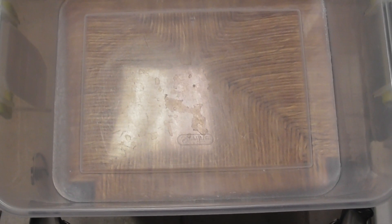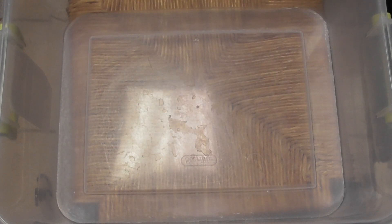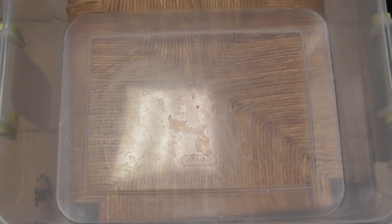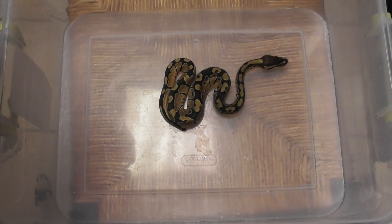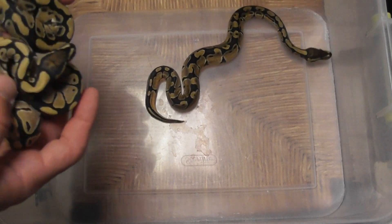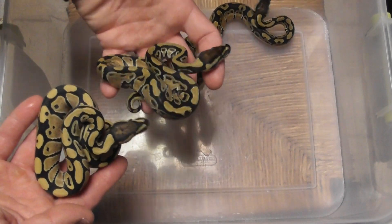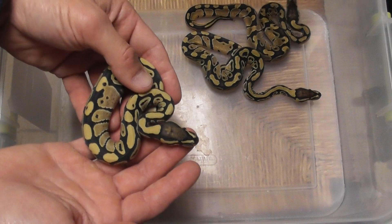Clutch number nine — a desert ghost pastel enchi, het clown, het ghost (aka hypo), bred to a het desert ghost, possible het clown. Six eggs, six hatchlings. We'll set aside the possible het clown side for now since we can get into clowns later. Six out of six boys — got skunked again on the sex ratio. This first one I thought was an enchi but I think it's just a normal. The next one I believe is a regular desert ghost.